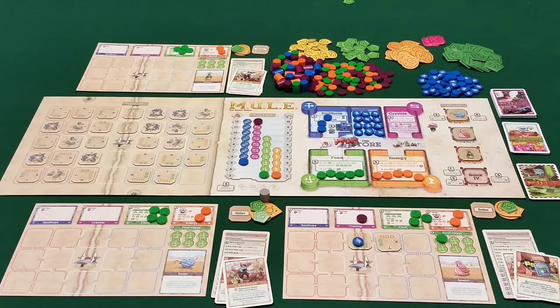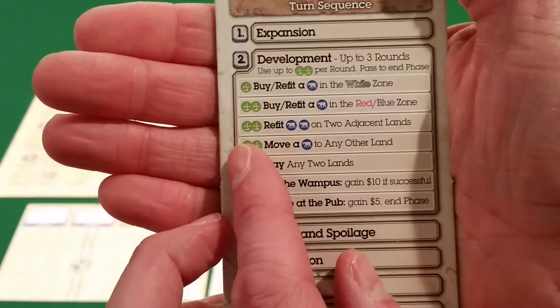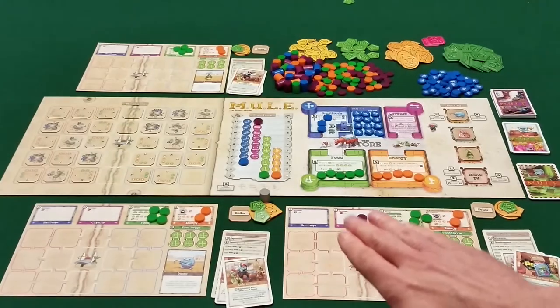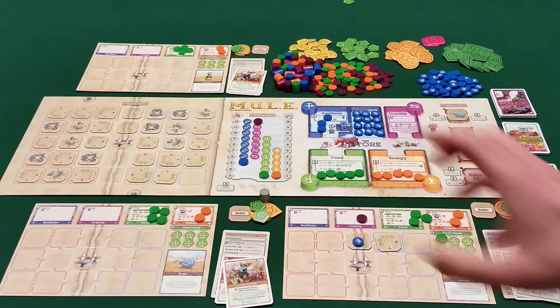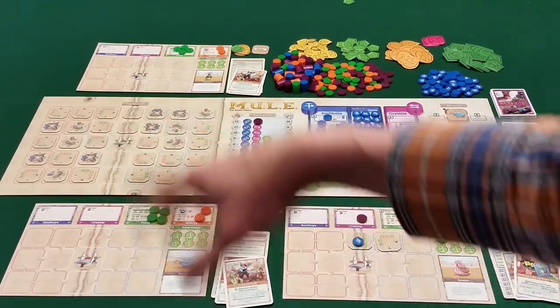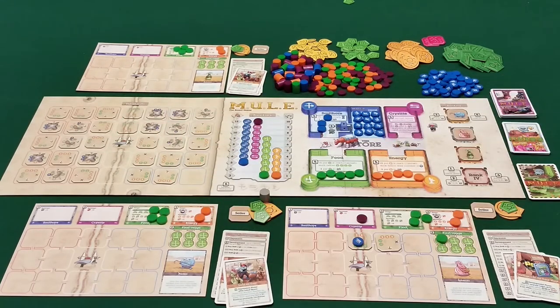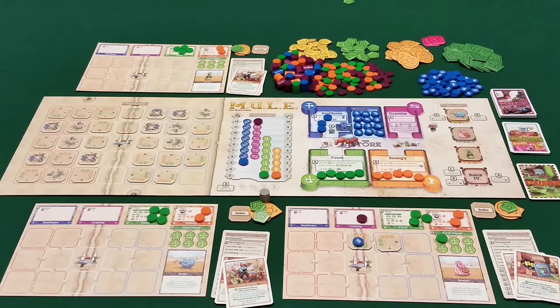The other actions you can take in development are: move a mule to any other land for two food; assay any two lands — which lets you look at the backside of land tiles to check for Cristite on your own land, land on the planet, or even other players' land, though usually you're checking unclaimed tiles or tiles you've already taken to see if they can produce Cristite.